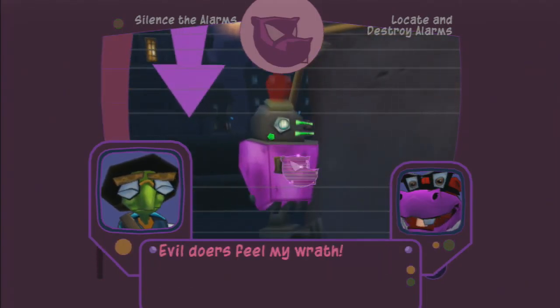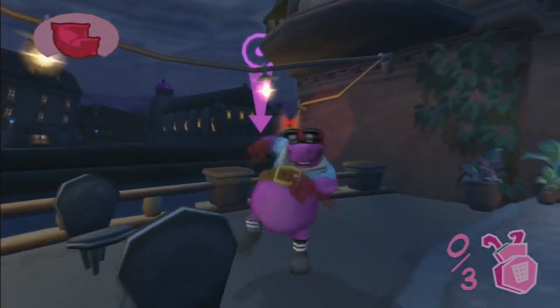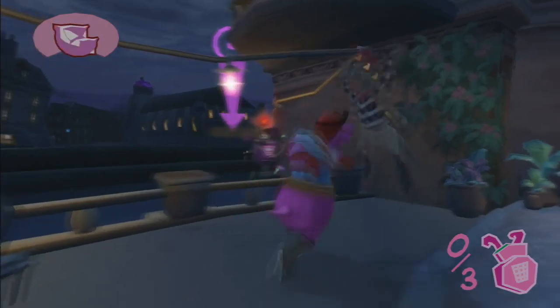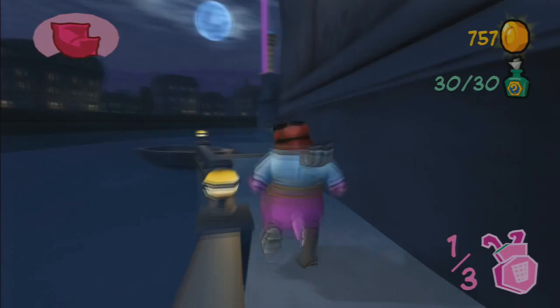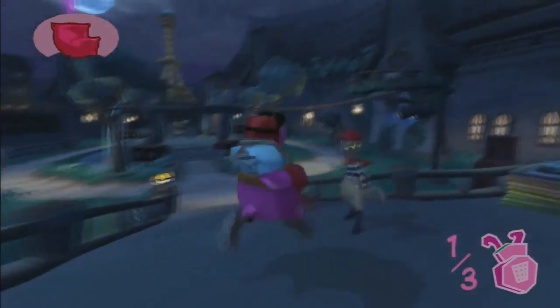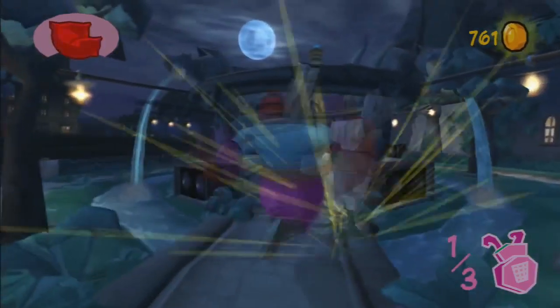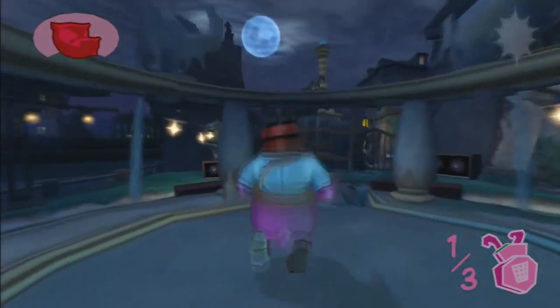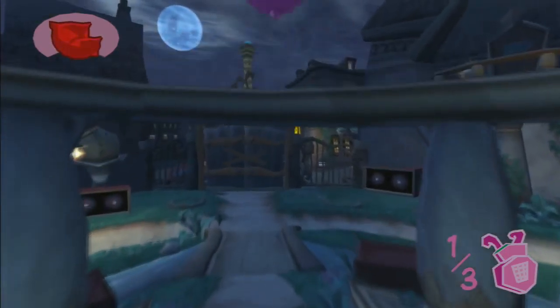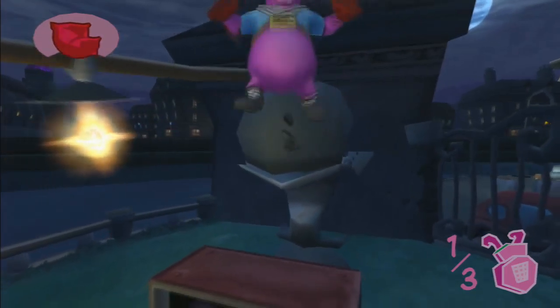Evildoers feel my wrath! Let's smash as fast as we can. Three is enough - then go away as fast as possible. The interesting thing is when we trigger the alarm, all guards in this world will be attracted. But luckily there are just a lot of small guards, so we can just finish them off and it's done.